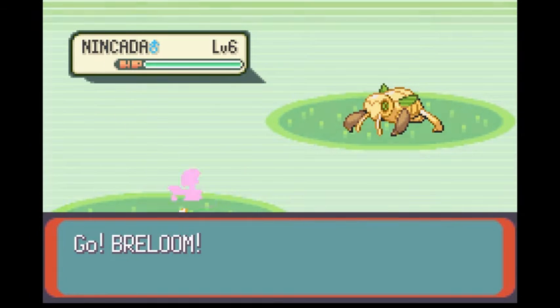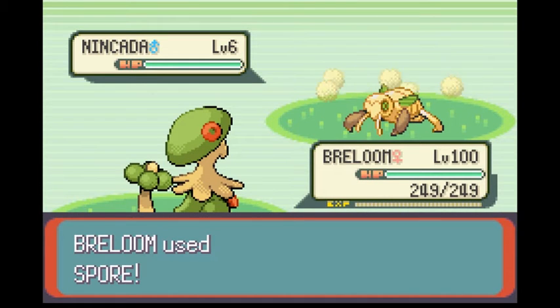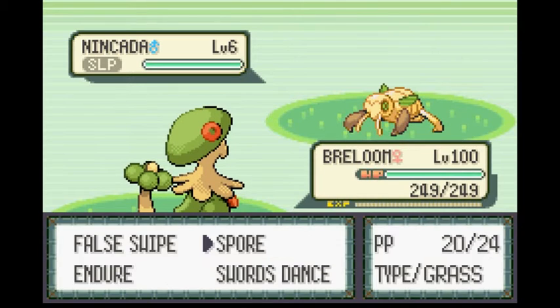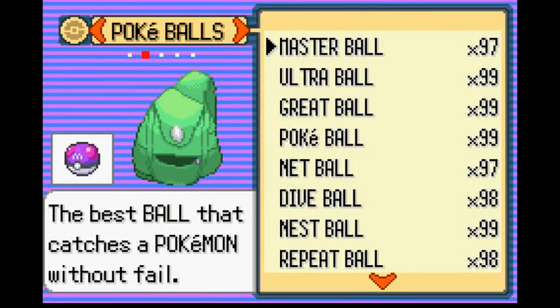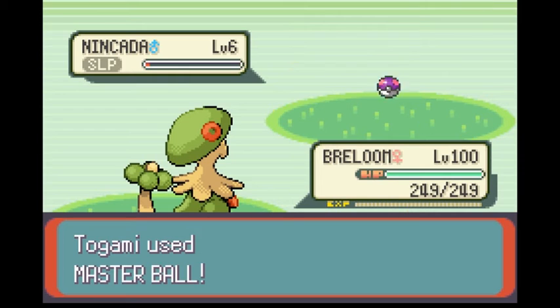Now we come to the more repetitive section of the video, which is the Nincada. When Shedinja evolves, it will only retain the Poké Ball type in 3rd Gen. That is why I caught one in each and every single Poké Ball type in a row — that's right, in a row. You can see that I'm not getting the same encounter every time, unless I really want to, which will be the case shortly.